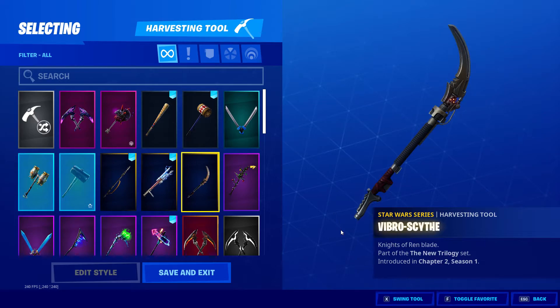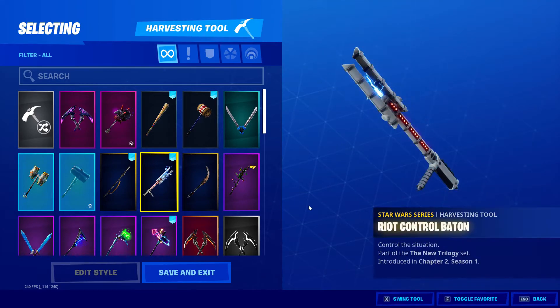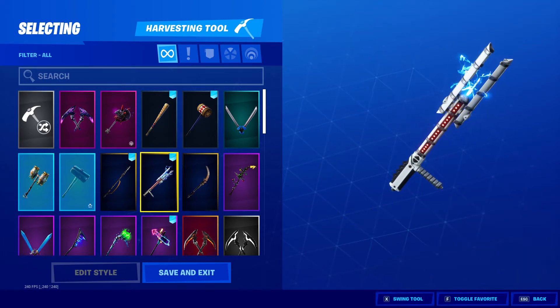Vibro Scythe, New Trilogy set — this is the Wren Blade, Knights of Ren blade. Then you've got another Star Wars one: Riot Control Baton, which is quite nice.